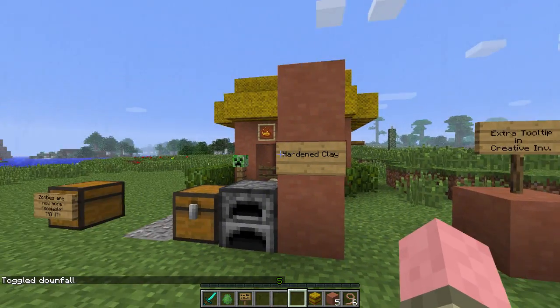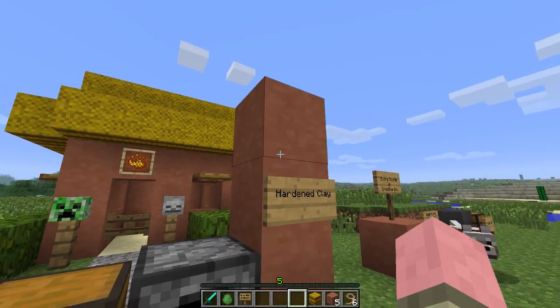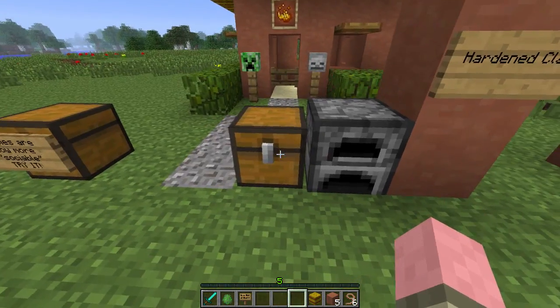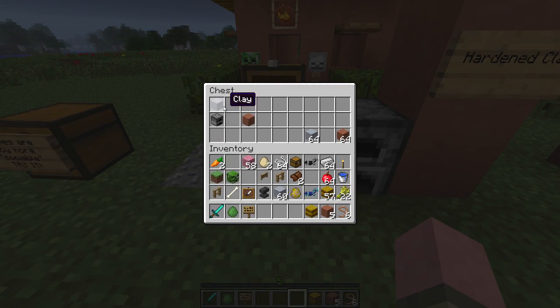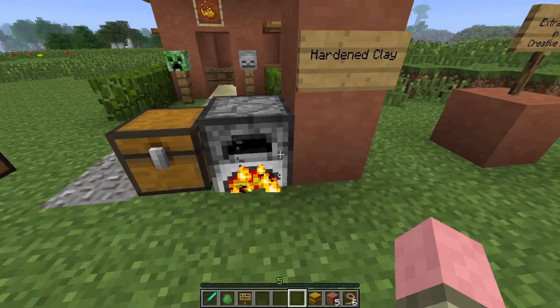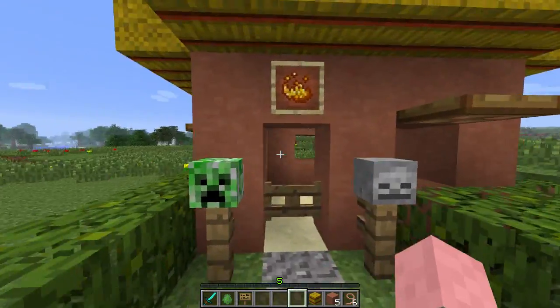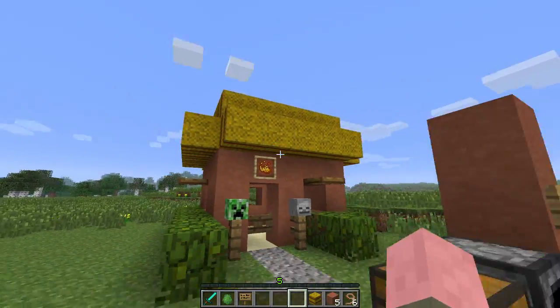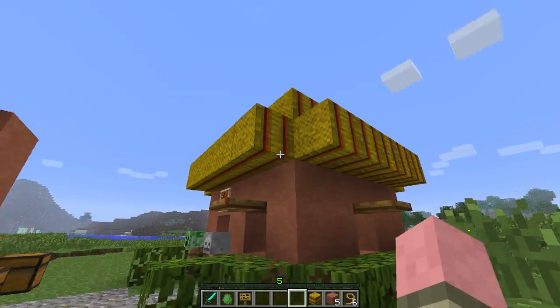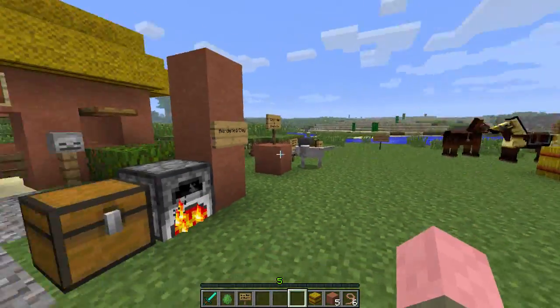Now we have hardened clay. It's kind of a baked clay look, which is pretty cool. Basically you take a regular clay block, toss it in a furnace, and you get hardened clay. It cooks up nicely and you can use it as a building block. I don't think you can shape it into anything, but I have a little shaman's hut here to give you an example of how it looks. I like it. Thank you, Wilson.